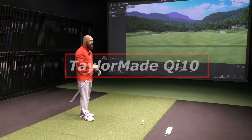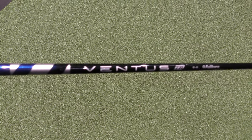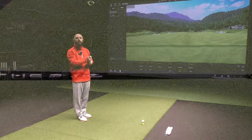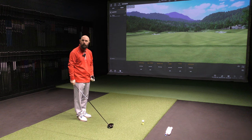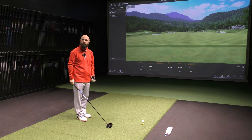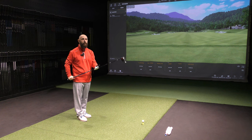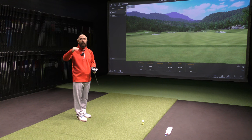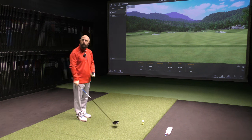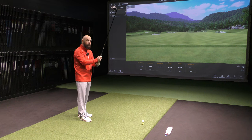The QI10 is set up in the Ventus Blue TR5 Stiff — that's the stock shaft TaylorMade are providing for the majority of retailers. Rob's current gamer is a Fujikura Atmos Blue, so similar launch and spin characteristics, same weight and flex. This shaft also comes in regular and A-flex. It's specifically a mid-launch, high-spin shaft. There's also a Diamana T-Plus shaft available for neutral flight, which should bring launch and spin down just a fraction.